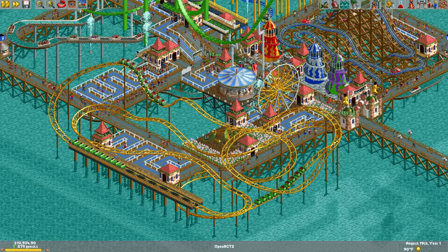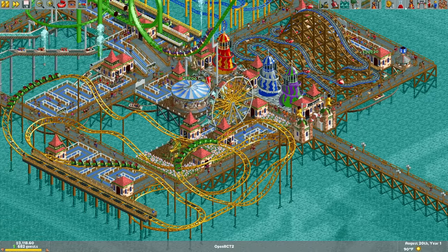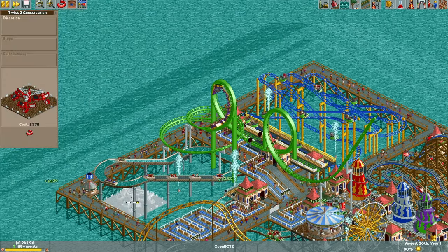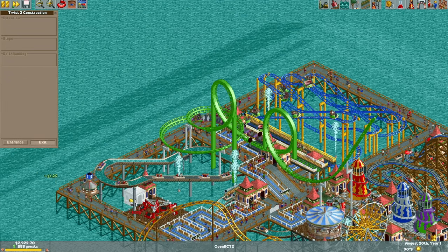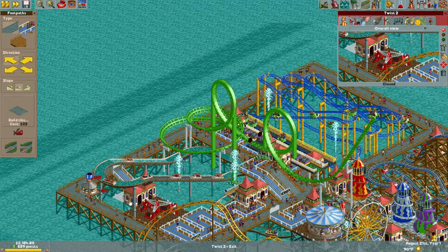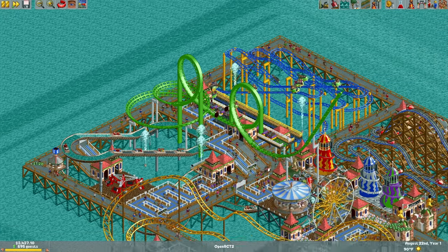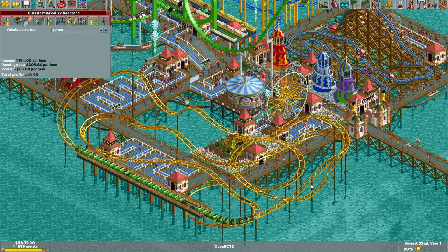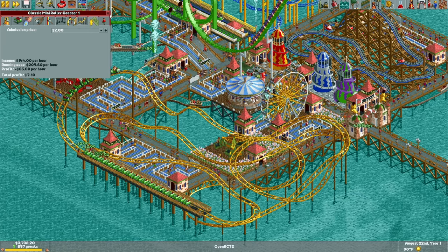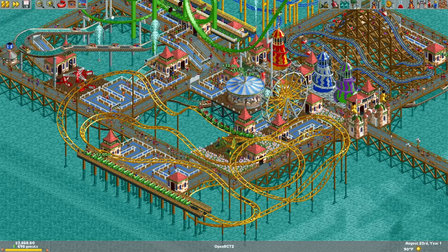Let's open this and get more people into the park. We have a lot of money. Let's turn our loan off because I don't like paying loan interest. I don't see any harm in duplicating some rides. We could place one down at the water level to periodically flood it, just so we can elevate the soft guest cap. Open that as well. Did I ever turn the price off for this one? No, I didn't — so people are going to pay for it. Maybe I should leave that on — maybe that is optimal.